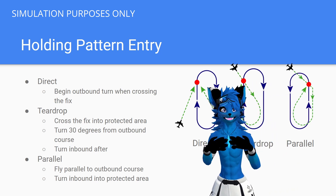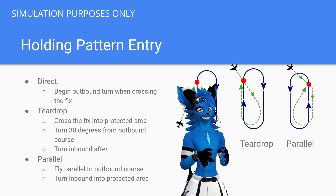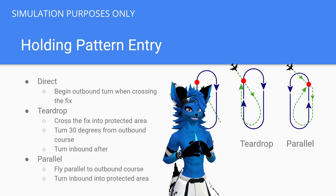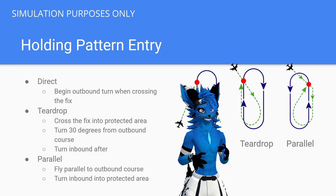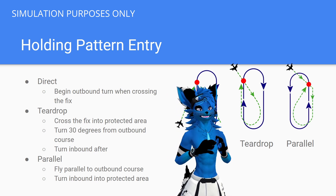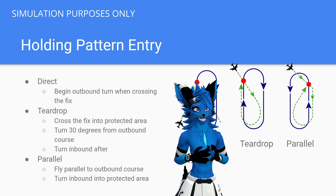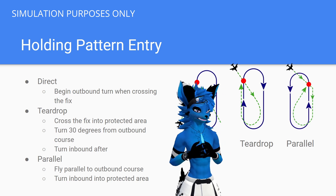The hardest entry to fly, at least in my opinion, is the parallel entry. They call it the parallel entry because when you cross the fix, you're going to fly parallel to your outbound course on the opposite side of that racetrack. In this example, we're holding south of the fix and coming in from the northwest, but now making left-hand turns. We fly to the fix, and once we cross it, we fly outbound on a course of 180 for that minute, then turn inbound in the opposite direction we're going to fly the hold — this ensures we stay within the protected area. What makes it harder is that when you make that first inbound turn, you're making it in the opposite direction you'll fly the holding pattern. Once we fly our outbound course for a minute, we turn back inbound, cross our fix, and fly the holding pattern as normal.